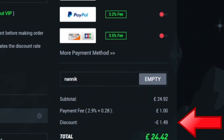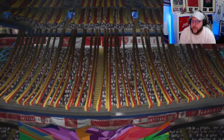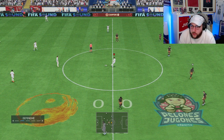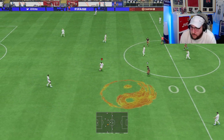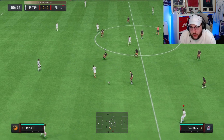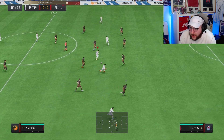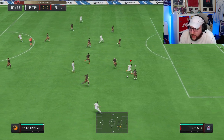We are playing in FUT Champs today in our 4-3-3(2) system. We're going to have Jude Bellingham as our box-to-box midfielder — he's going to do the defending, the attacking, just anything and everything we can with him. We'll see how good his link-up play is, his tackling, his finishing when he's through on goal.